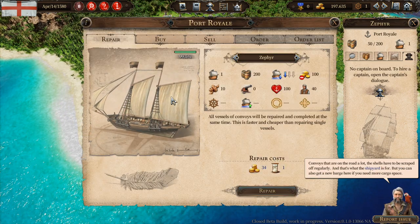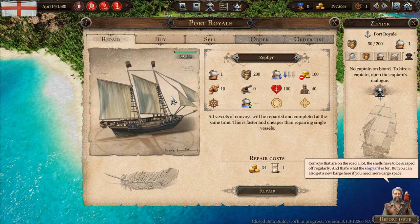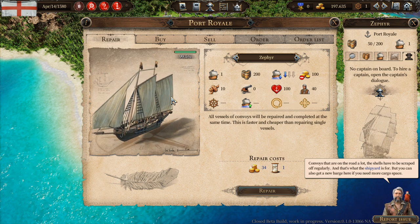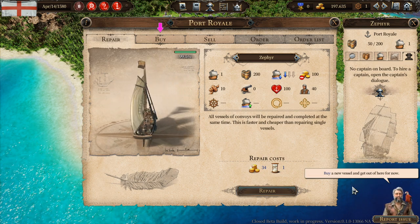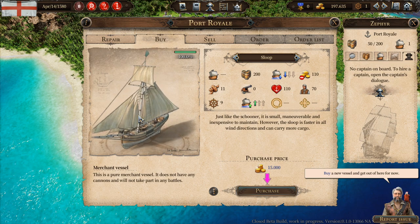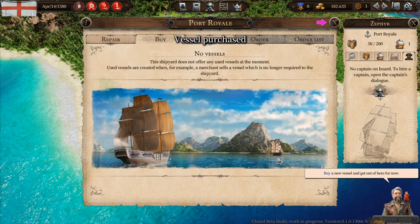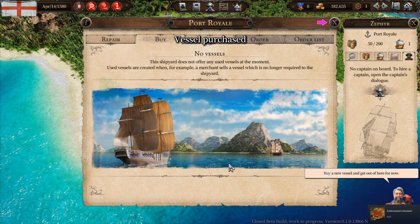Convoys that are on the road a lot — the hulls have to be scraped off regularly. That's what the shipyard is for. You can also get a new barge here if you need more cargo space. Buy a new vessel and get out of here for now. We can buy a sloop — look at this, we're buying a sloop. We got an achievement for that. Excellent.